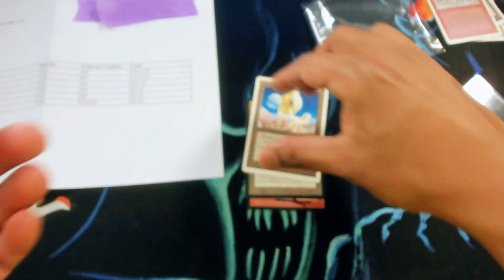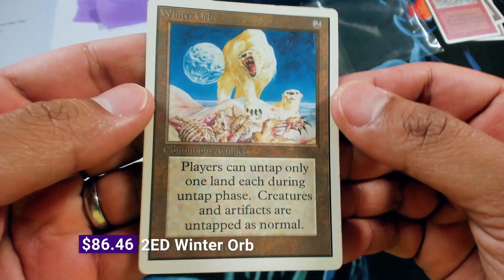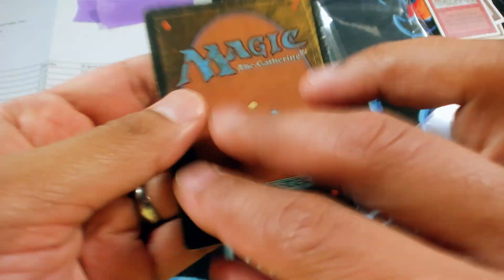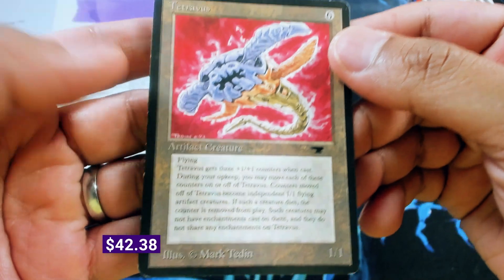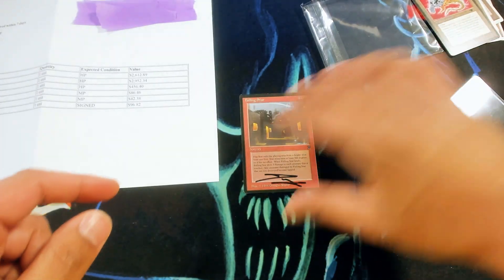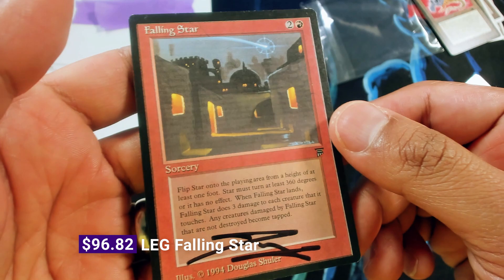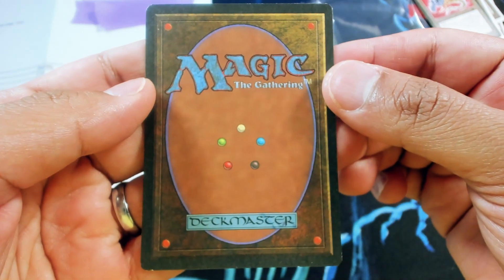We like this customer, so we'll give it to him. MP Winter Orb from Unlimited — looks pretty good, probably more like an MP minus I would say. We tend to be pretty strict. Tetravis from Antiquities — nice Teddyn art, overall pretty good condition, this is probably an MP plus. And it looks like this is MP. Last one is a signed LP Falling Star — pretty good condition, yeah that looks like LP to me.